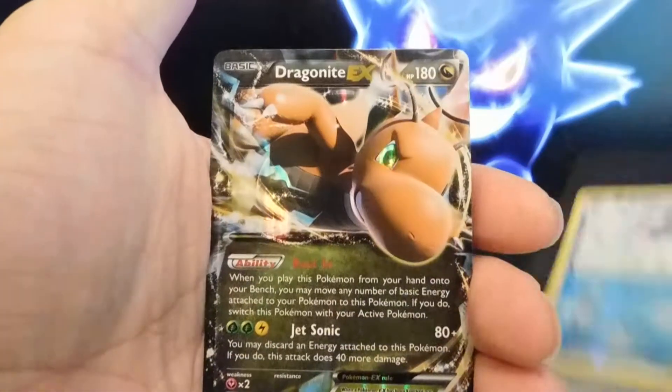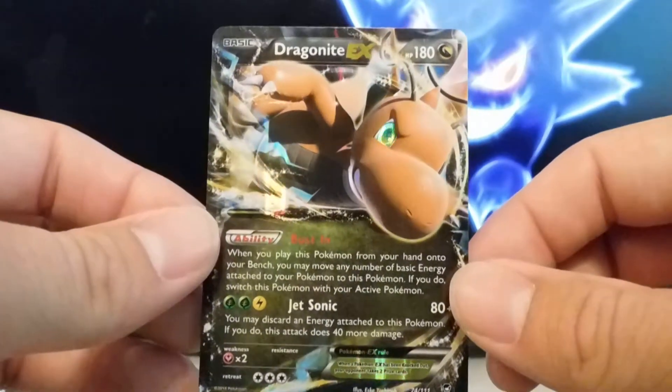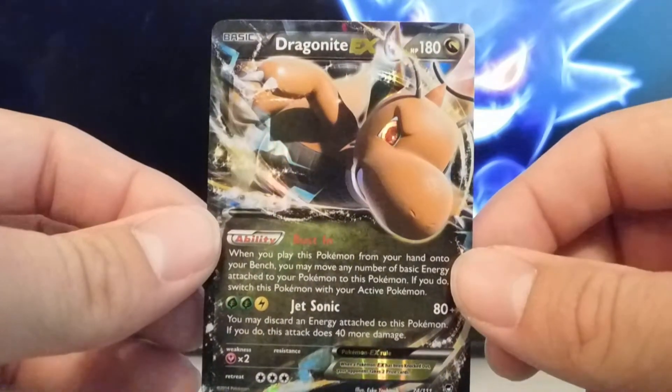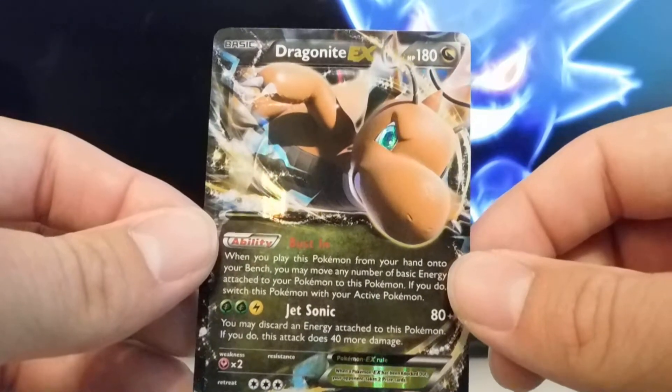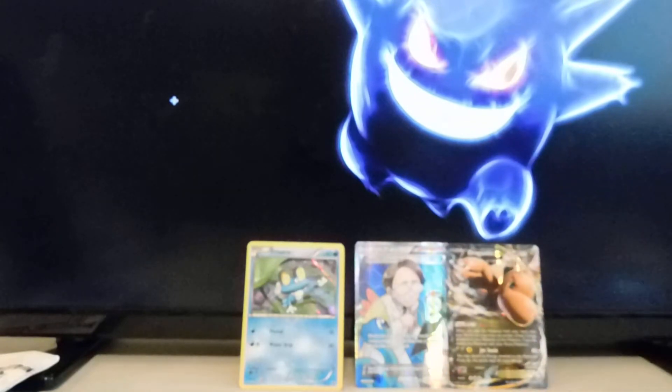Our reverse hollow is a Clefairy which is a common, and our rare is another Dragonite — we pulled this one the other day in another video and he's busting in again! It is from the Furious Fist. So now we're rolling doubles. Check out the eye glare on him — he doesn't look too happy. Not too bad at all, you guys, and that's only half the pack!